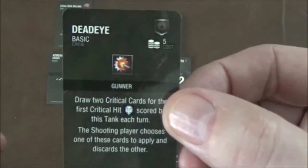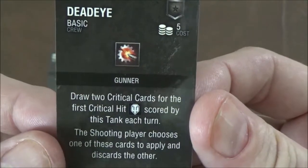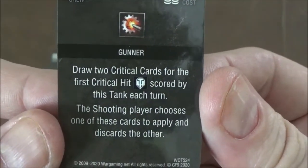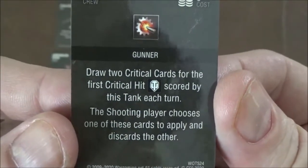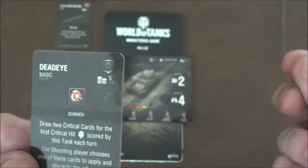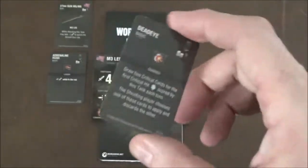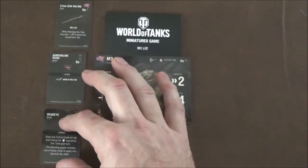Next we have Deadeye, which is a gunner upgrade for five points. You can draw two critical cards for the first critical hit scored by this tank each turn, and the shooting player chooses which one to apply and discards the other. So it lets you draw two crits and figure out which one is more advantageous, so you don't accidentally get that zero damage result.